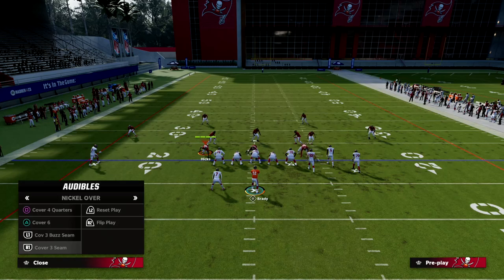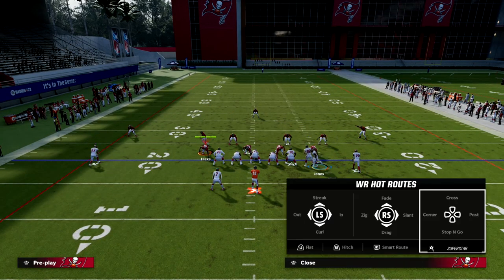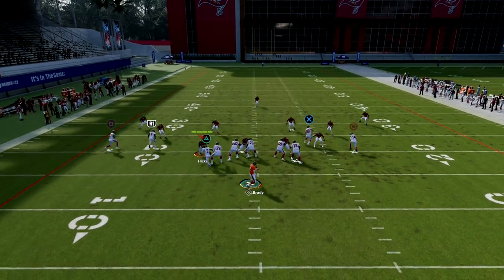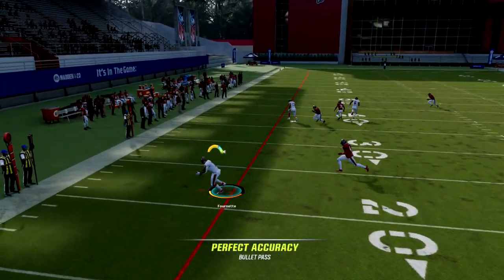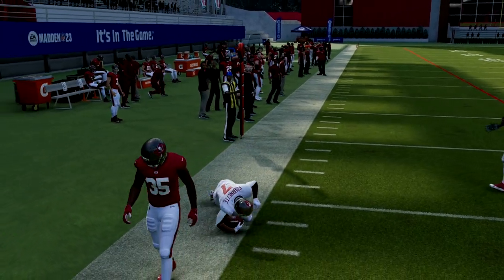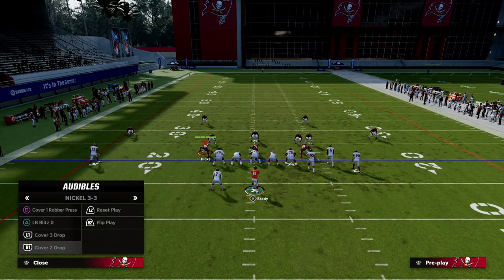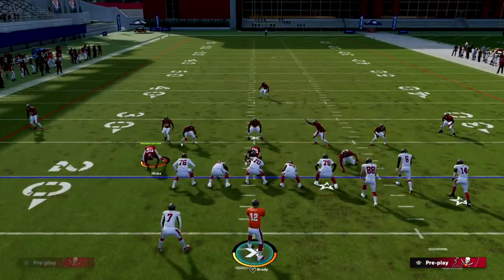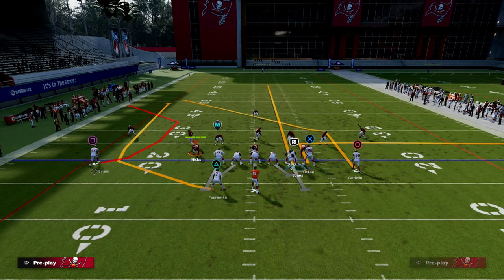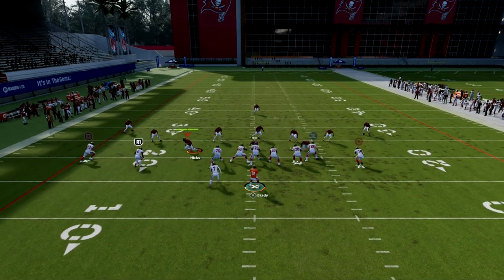Something becoming very popular against bunch is a variation of cover three match-style defense. This play is really going to take advantage of it. Your out route to the quick flat is going to be open if they're not playing hard flats. It's really important to force them into hard flats, because now they won't have anything available to stop the C route on the left side.